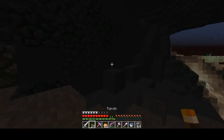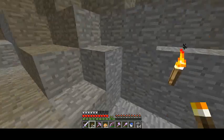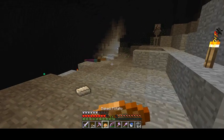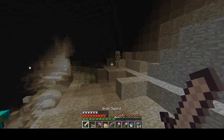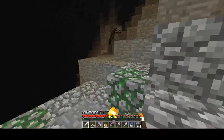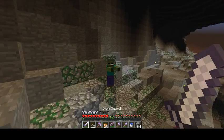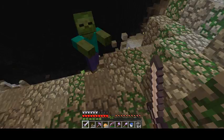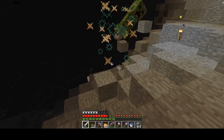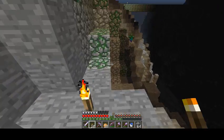I need to light this place up — too many mobs over here. Oh, we got an iron ingot — that's good. This pickaxe is broken because I was using a few efficiency one picks when I was building my railroad and finished it with some really damaged items. I combined them into an efficiency two pick, so that's why this thing is almost broken.